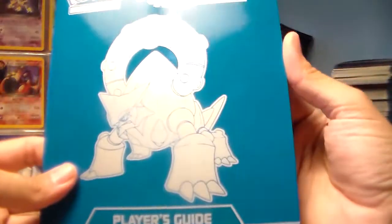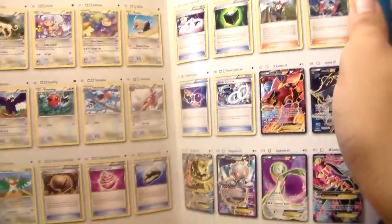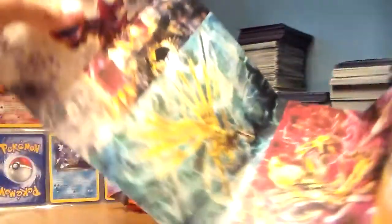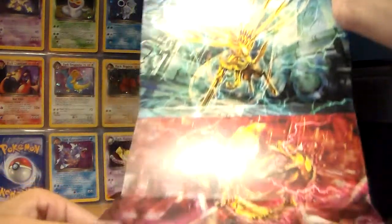Opening this thing up, and as you can see there's a lot of stuff in here. Here's the player's guide. What I like is they show the cards, so you can check off which ones you got and which ones you need — that's kind of cool. On the outer side of the box there's art: a Gardevoir, a Volcanion, a Xerneas, and a Volcanian. This is cool, I like these.